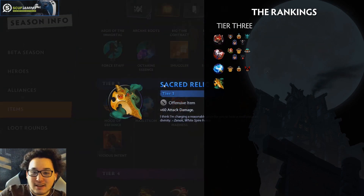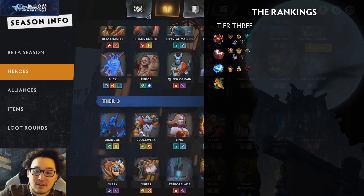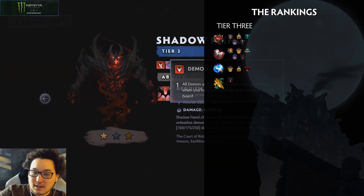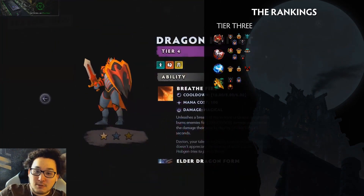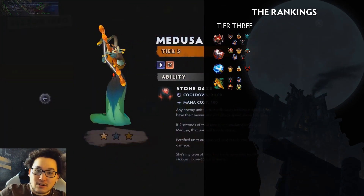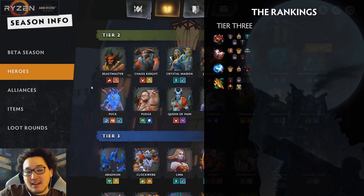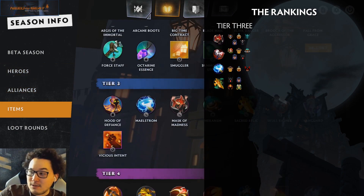Sacred Relic is under Maelstrom and Skull Basher, but I'm never really unhappy to see it. It still scales pretty well in the mid-game with attack speed, and you'll want it on similar heroes. Unlike Maelstrom, it's basically all attack damage, so it's good on something that multiplies attack damage — the Demon Modifier for plus 50% pure damage, Glaive Bounces on Moonglaives, or even Dragon Knight's Splash damage or Medusa's Split Shot. These all multiply the plus damage, in addition to your typical attack speed modifiers.